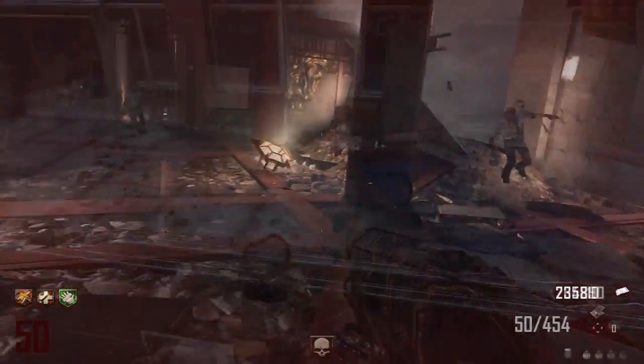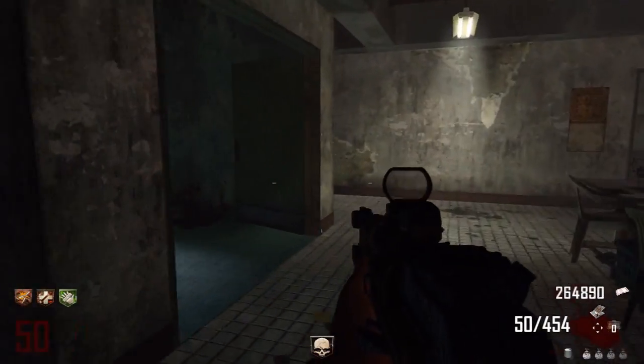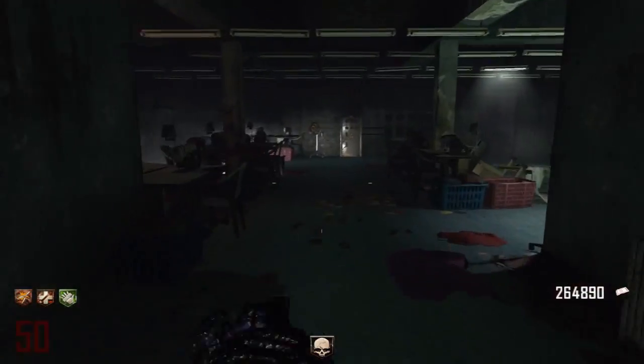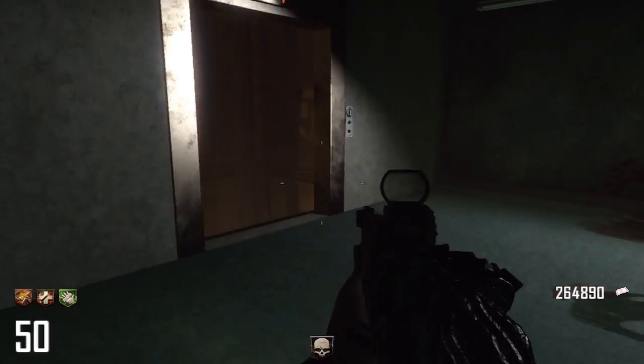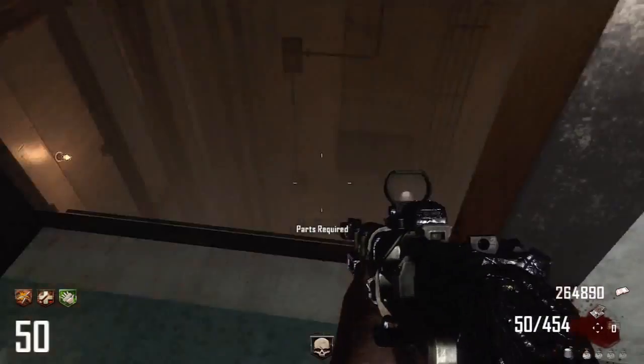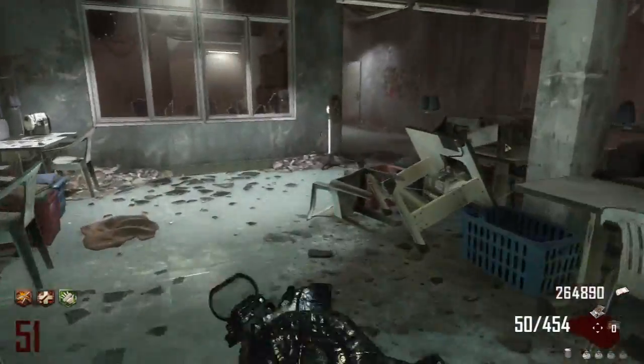But nonetheless I managed to finish the round somehow with the AN-94, but I left a few crawlers in the red room and unfortunately they bled out, so I was worrying. But luckily I got the bonus round with Nova gas crawlers and I was just trying to get upstairs finding a way around.